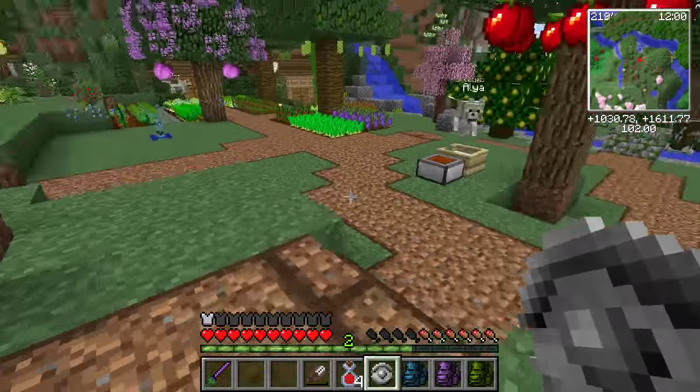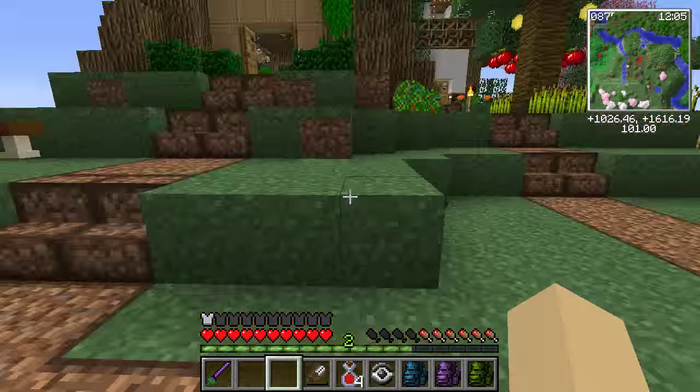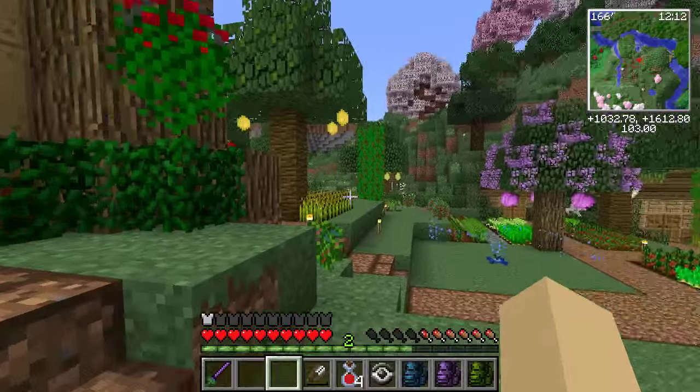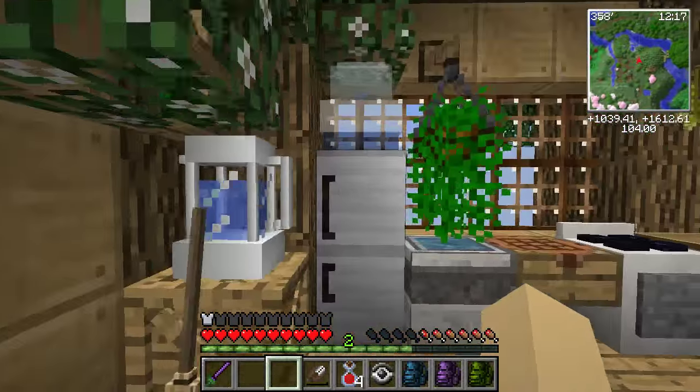That reminds me — you guys suggested doing trash spots throughout the zoo. What we should actually do is make little goat pens where people can throw their trash to the goats. I think that's brilliant — that's what we're going to be working on in the future as well.